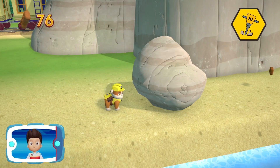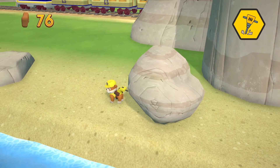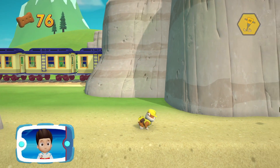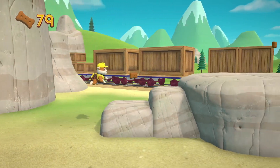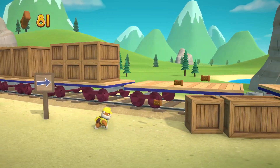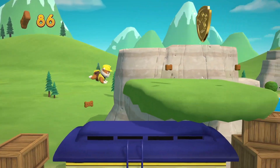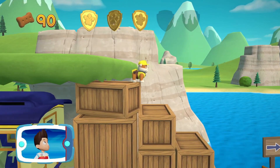Let's find where the path is blocked so Rubble can clear it with his jackhammer. Which pup ability? That's great! Keep collecting pup treats whenever you find them. I'm detecting a golden paw print somewhere nearby. You found a golden paw print. See if you can find them all.